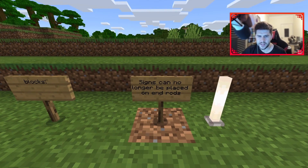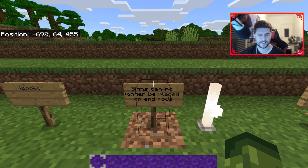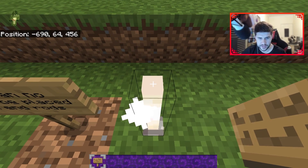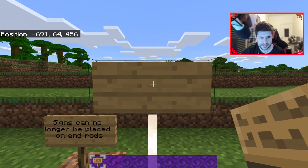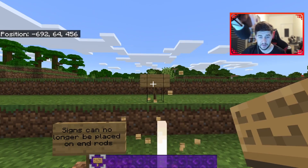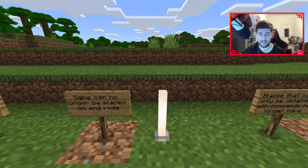Blocks: signs can no longer be placed on end rods. My question is — but why not? What is wrong with an end rod? You could previously put a sign on it, but now you just can't do anything with it. So that's something that's changed.